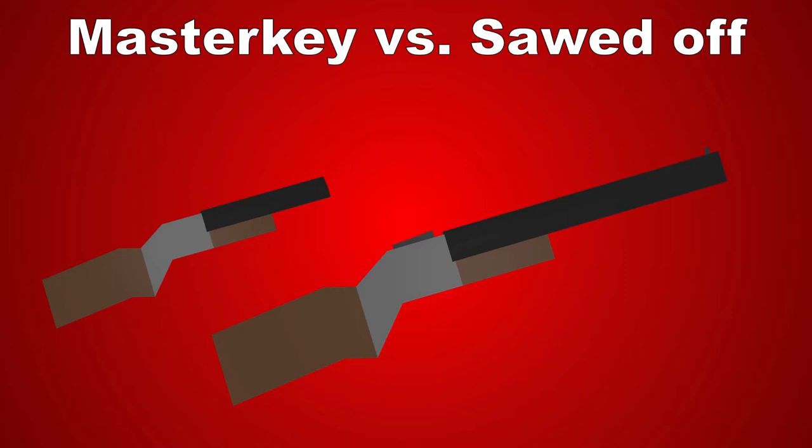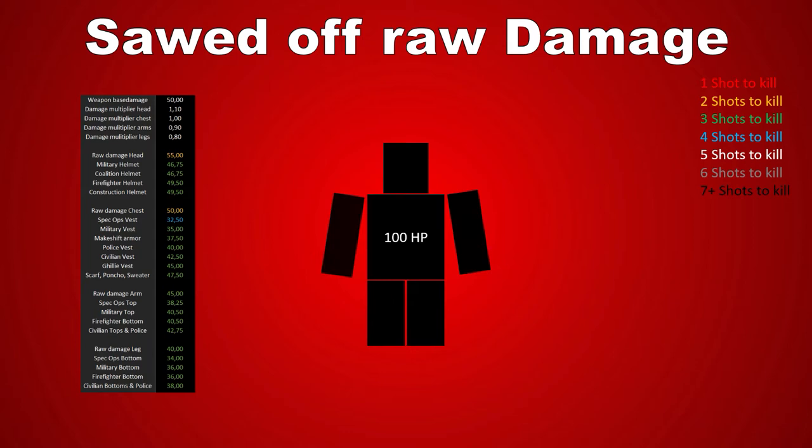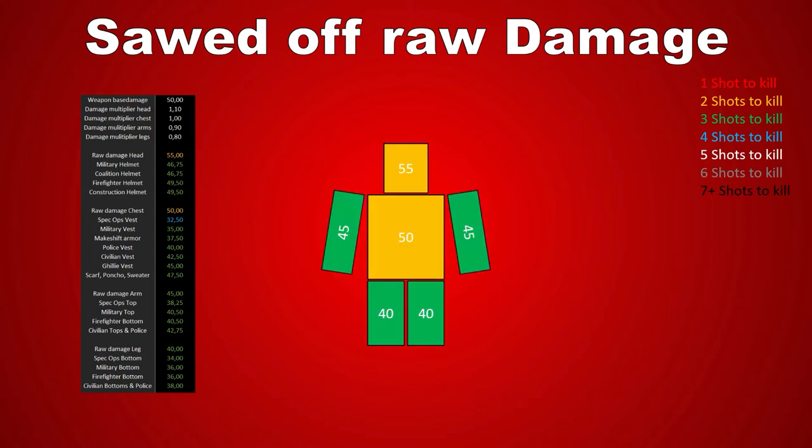Also nice to know is that you can place the Sawed-Off in your secondary slot and use it instead of your pistol. For the first part I'd like to take a close look at what damage the Sawed-Off version is able to deal. In this graph you can see the damage and how many shots it takes to kill a player without any armor or clothing. Since the Sawed-Off is a very powerful shotgun, two hits to the chest or into your opponent's face are enough to kill him.